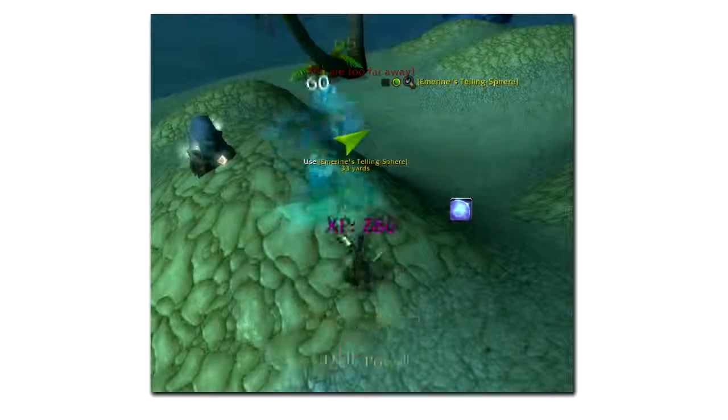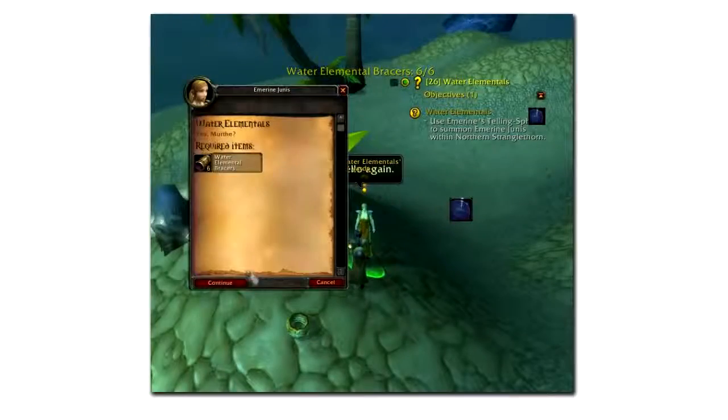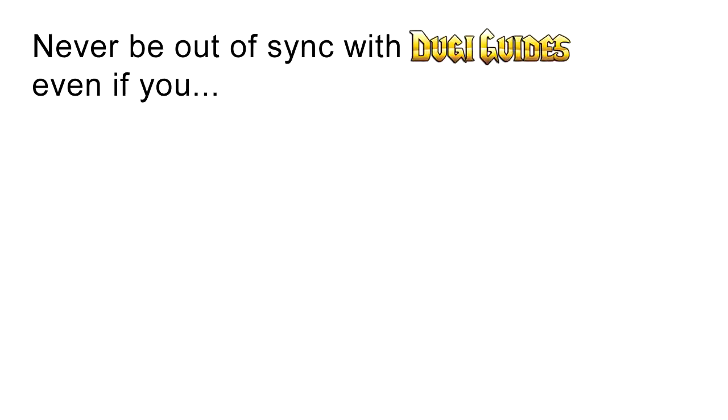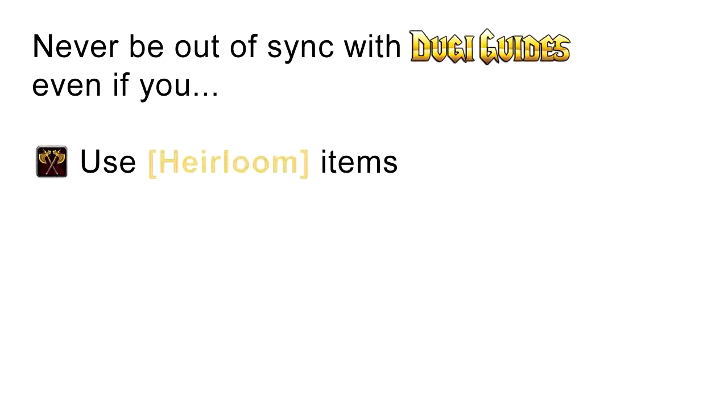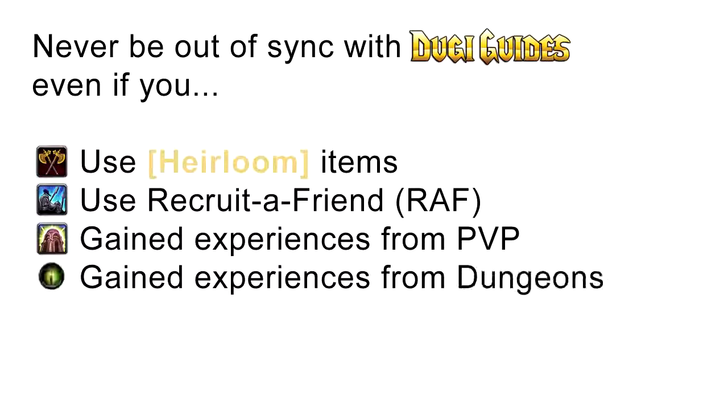As an experienced player, you may be worried that if you use a leveling guide, you won't be able to break away from the guide to go on a different path. But we have added new features so that you will never be out of sync with DoogieGuides, even if you use heirloom items, recruit a friend, gain experience from PvP, or gain experience from dungeons. With DoogieGuides you can still do all these things and easily sync your character with our guide by using our guide selection system and these unique features.